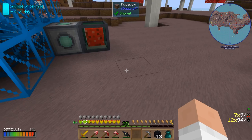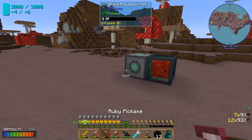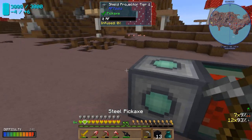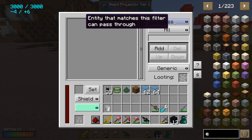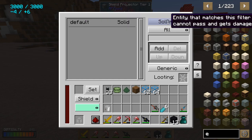To activate the shield projector, I just use the smart wrench — and there, it's activated. All those template blocks have disappeared because they've been programmed as the force field area. We want it to be solid to all — since it has an opening we don't need to pass through it ourselves. The default is solid to all.